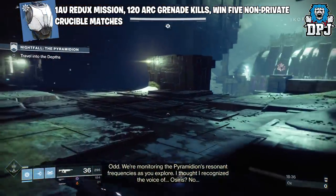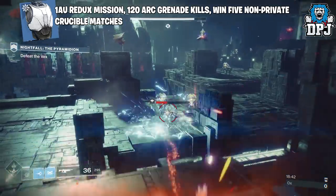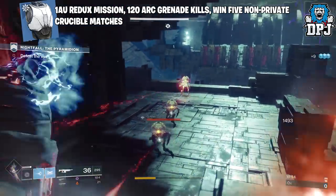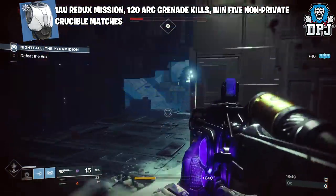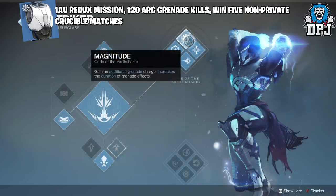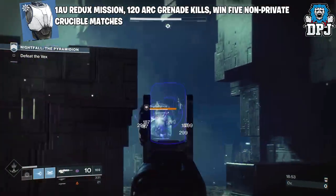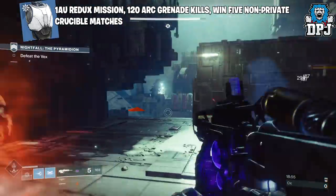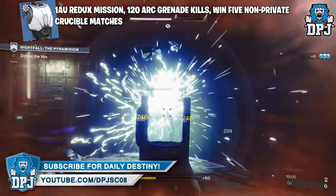For the Titan chest piece you need to complete the 1 AU Redux mission, get arc grenade kills, and win 5 non-private crucible matches. Load up the Prestige Nightfall with the Grenadier mod on, travel through until you get to that room and lay down those grenades. Using the pulse grenade with the top skill tree works best as Magnitude gives you an additional grenade. Grenadier recharges grenades quicker and makes them more powerful. Take out enemies in the room but don't finish them all — once you have a few left, kill yourself and you'll start again at the beginning of the room. Rinse and repeat.